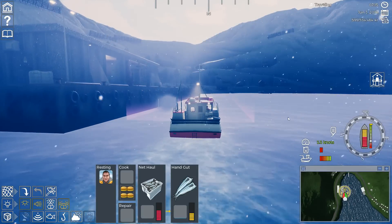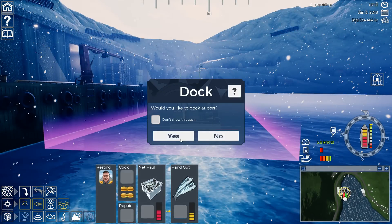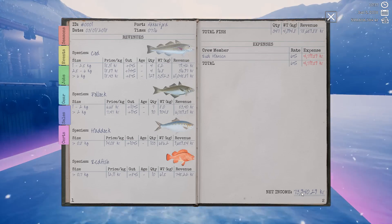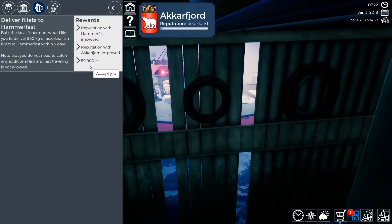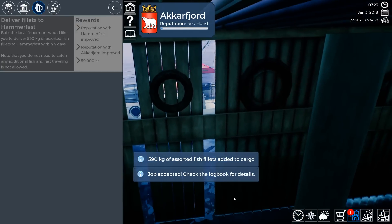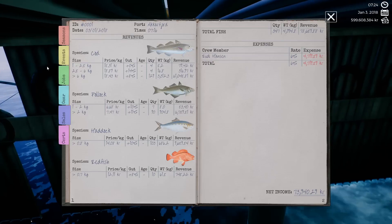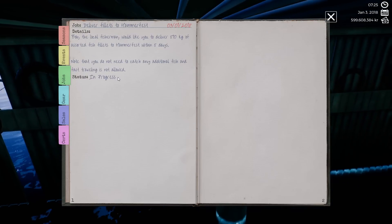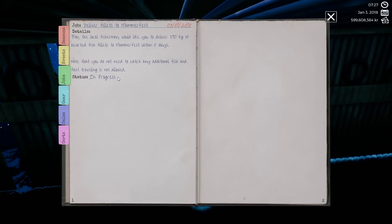Unlocking more ports affords you more crew to choose from and can also unlock jobs and challenges. These are completely optional but can be a good source of income and incentivise you to rank up on your licensing sooner. Jobs boost your reputation, and this in turn increases your profits and reduces your expenses. As you complete jobs, you will find more complex jobs available with bigger payouts, and even a secret sixth boat. When carrying a job load, you will not be able to fast travel, and at the moment you cannot take multiple jobs at the same time.